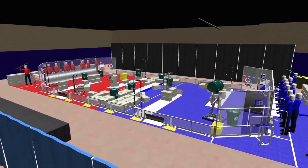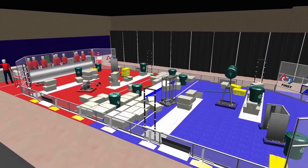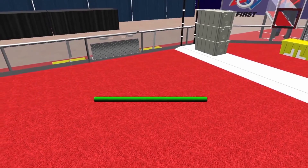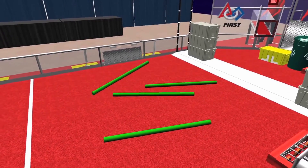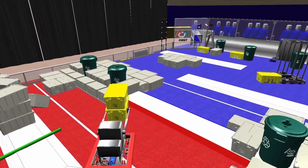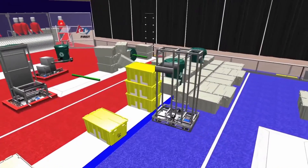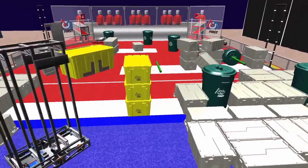Alliances may attempt to throw litter onto the opposing alliance's side of the field until there are 20 seconds left in the match. Litter not in scoring position on the field at the end of a match is considered unprocessed litter, and each piece will add four points to the score of the opposing alliance. Alliances may work together to earn a 20 point cooperation bonus by placing four yellow totes on the step. Stacking these four totes earns an additional 20 point bonus for each alliance.